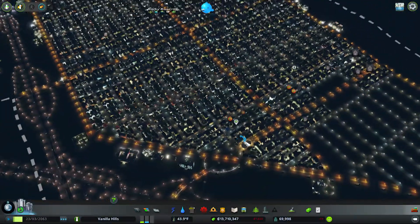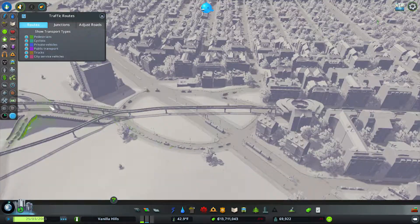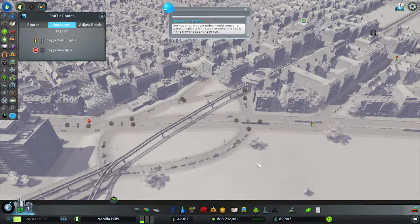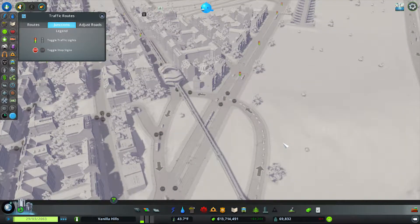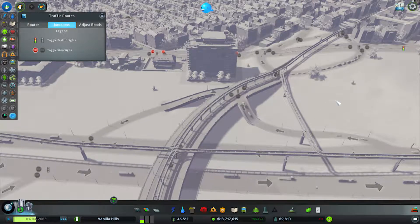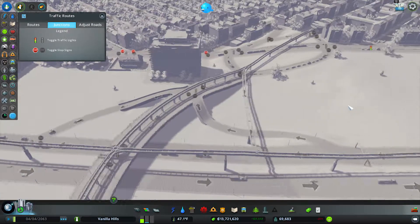Let's have this on high speed, please. All these disasters slowing down the thing, and that is an issue. Traffic lights — I forgot to figure out how this junction was going to go. No lights, I don't think, because it just needs to process. And this street is so short that it's kind of stopping them up every now and then. We have a little bit of backup too. It looks like it is fixing it.